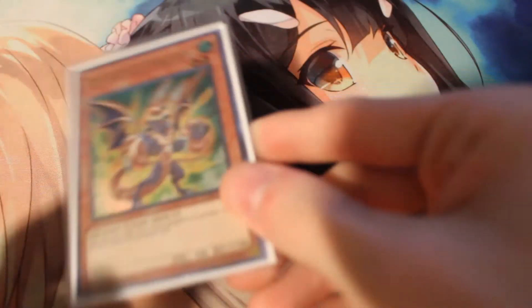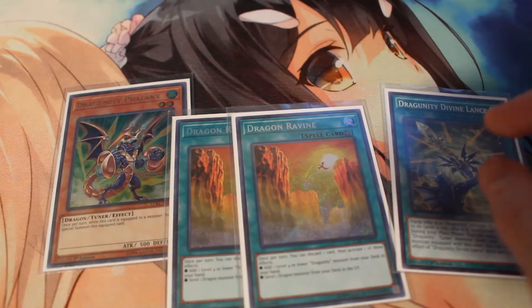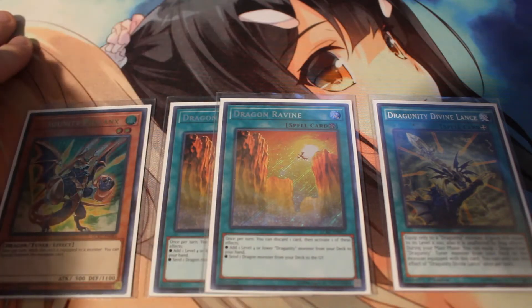Next up is our small Dragoonity package. We have one copy of Phalanx, two copies of Dragon Ravine, and one Divine Lance. People have been looking at me like I'm insane for playing two Ravine, especially because I'm not playing the Dragoonity build or the Remusses — and I'm not paying an arm and a leg for a Remus. Though I just realized he's only like 20 bucks, but still, that's a lot when you need three.